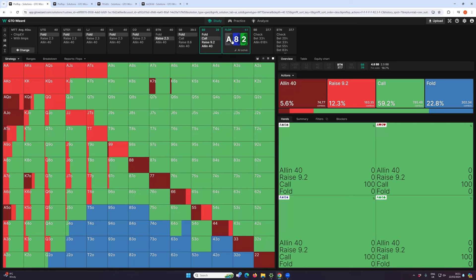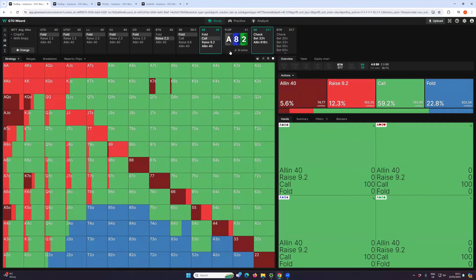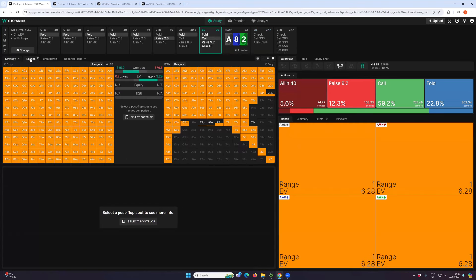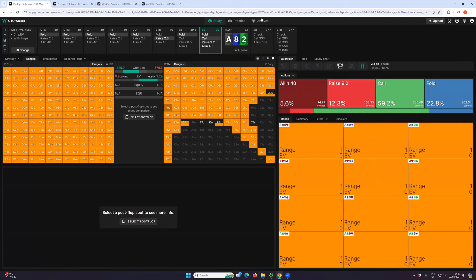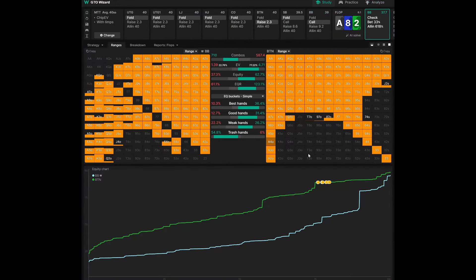Any Ace is going to be a strong hand. They're going to have opened more Ace-X, they're going to have all the sets, et cetera. So we just enter the flop Ace-8-2, as I've already done. And then I usually start my investigation by just comparing the two ranges. The most useful information is the equity — who has the most equity on this flop.